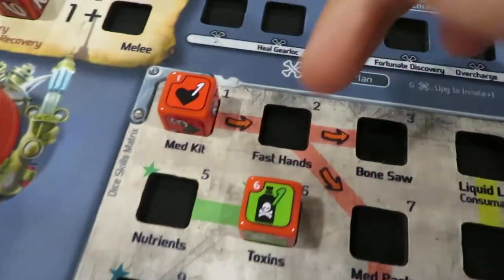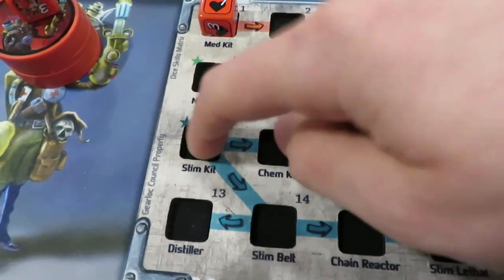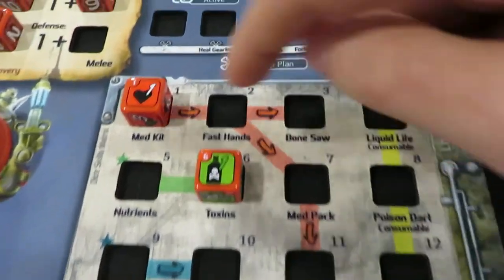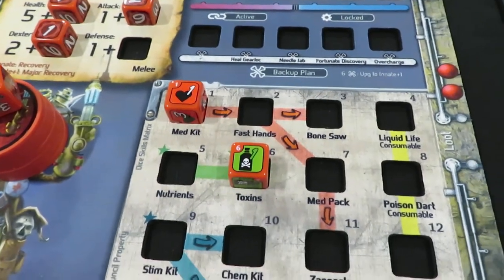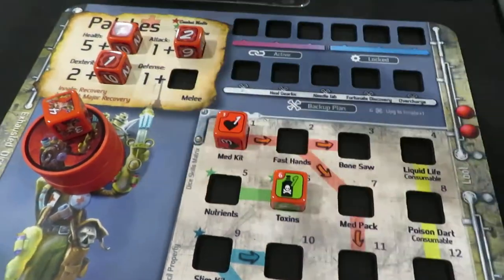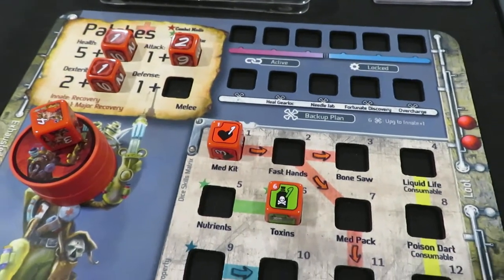So nutrients, although helpful, isn't exactly the best — I'm going to return that one to the tray and keep toxins. I'm allowed to keep toxins because of the end of the stars; I could pick either one. You don't need one to have the other, unlike some other skill trees where you have to have stem kit first. You just pick whichever one you want, following the trail of arrows, and toxins is the one I'm choosing.